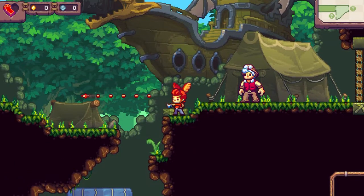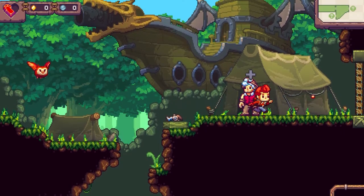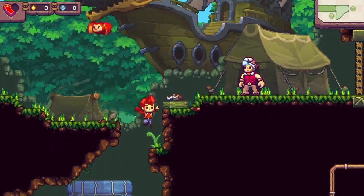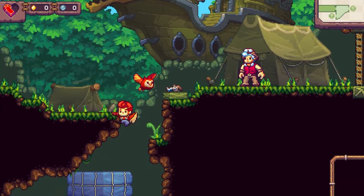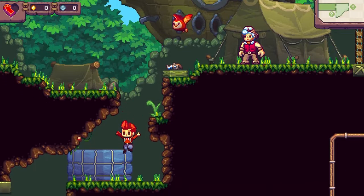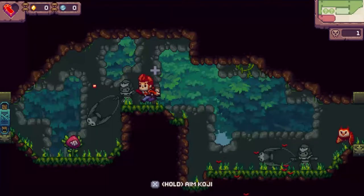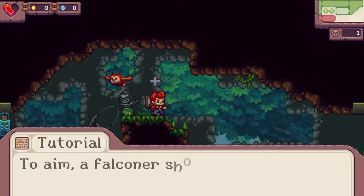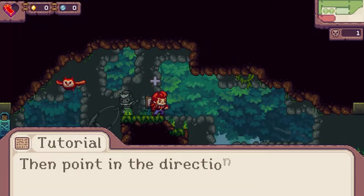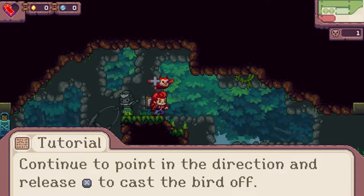Alright, so I can now use Koji as a projectile. Oh, sorry Koji. They took Ichiro though — Ichiro! Now I can defeat birds. Oh, and there's a kill count that came up. To aim, a falconer should first hold X to call their bird, then point in the direction they wish to attack, and release X to cast the bird off.